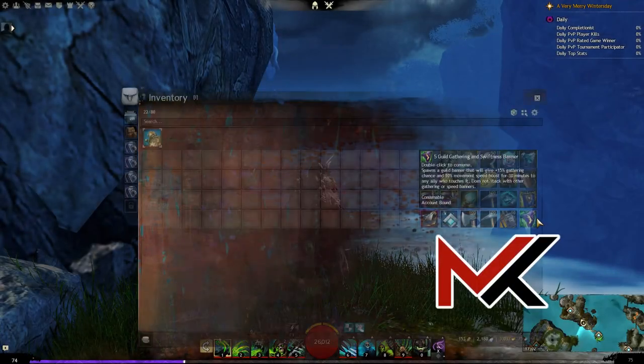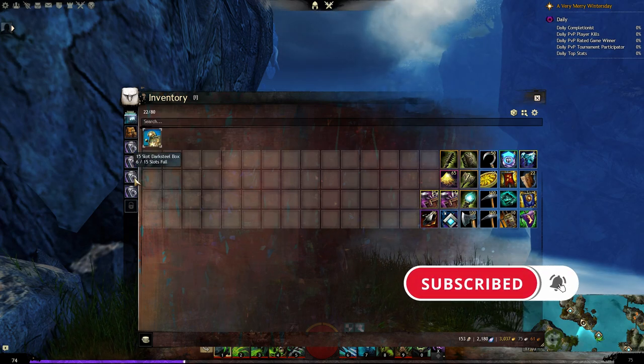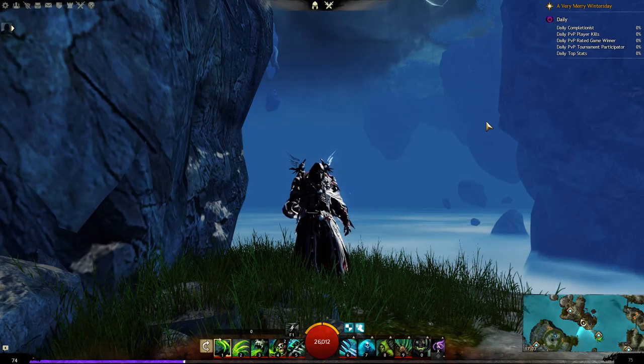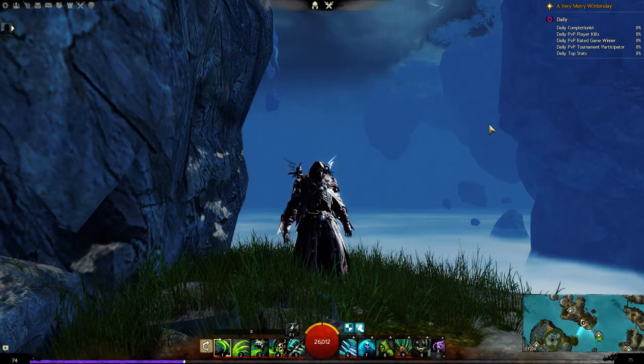Hey guys, look at my inventory size - it's a little bit pathetic. I still use 15-slot bags, but I'm also a cheapskate and the cheapest 20-slot bag is around 12 gold or so.